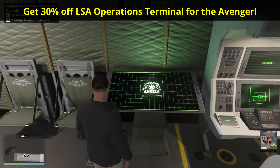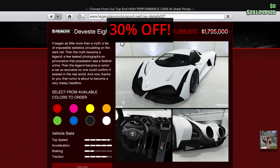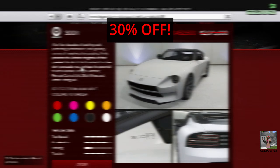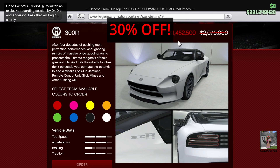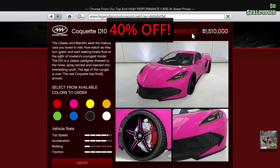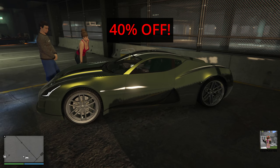Other discounts this week include 30% off the Operations Terminal for the Avenger aircraft. Vehicle discounts include a 30% discount on the Principe Deveste Eight, 20% off the Bravado Buffalo EVX, a 30% discount on the Annis 300R, a 30% discount on the Benefactor LM87, 40% off the Coquette D10, 30% off the Grotti Visione, and 40% off the Coiled Cyclone.